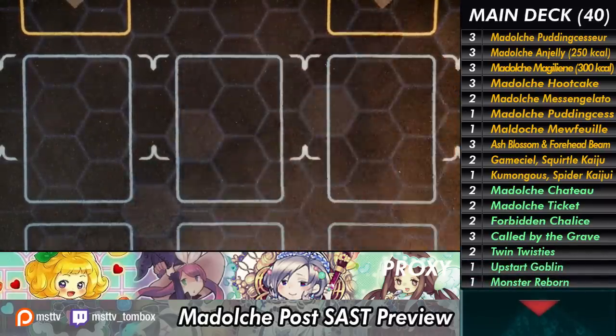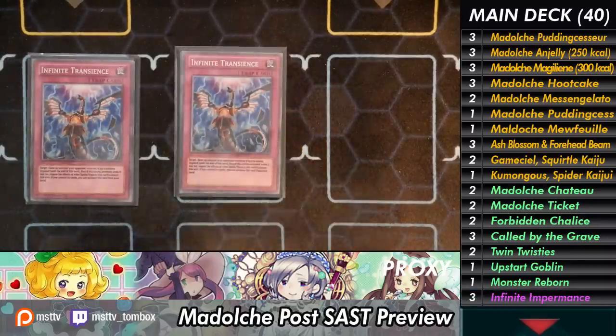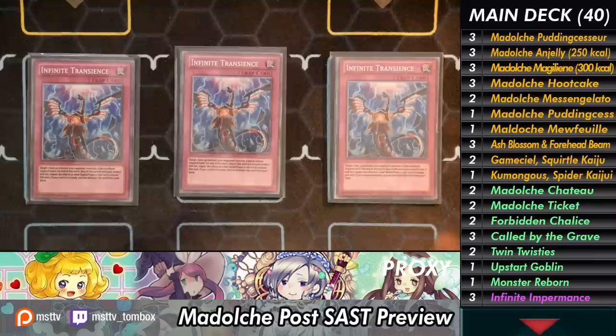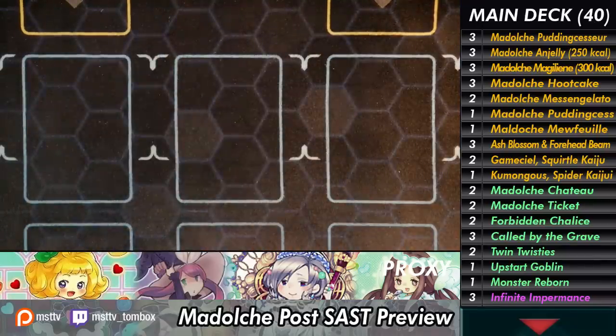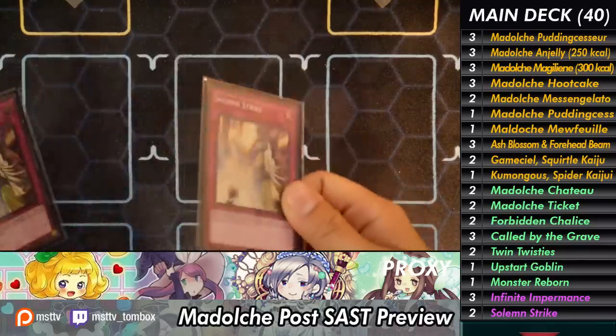For my traps, I have Triple Impermanence, because Impermanence is great. And I'm playing Strikes because the opening board that Madolche establishes isn't as good as before — where before it was focused on the OTK. Now I want to make sure my opponent can't break it, because if they try to break it and fail, they will get OTK'd. So that's the main deck.